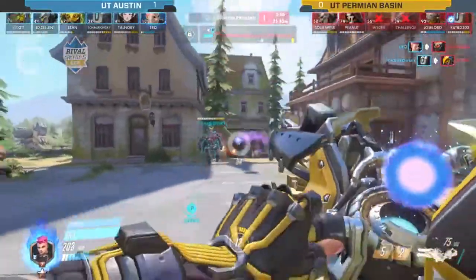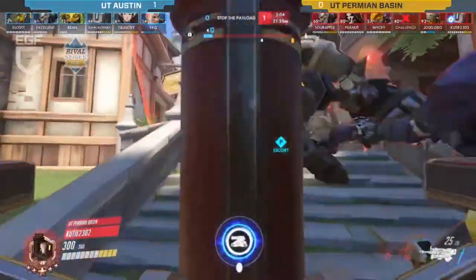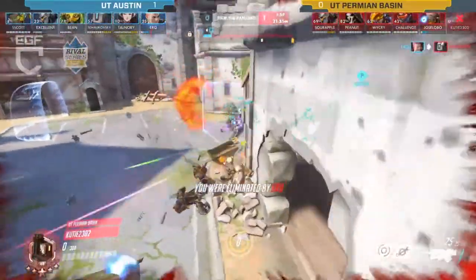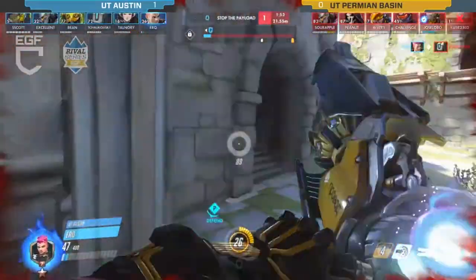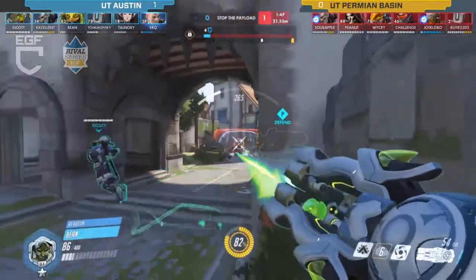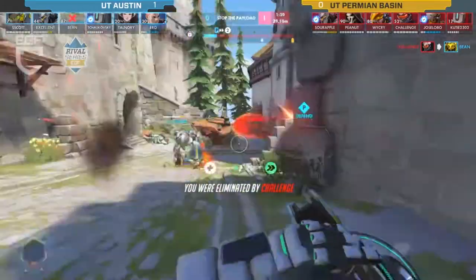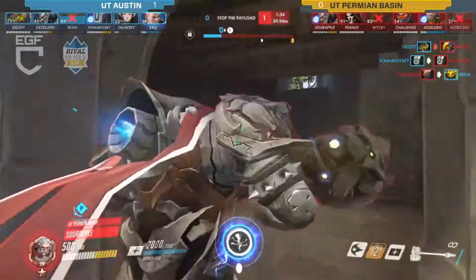What do you think about this positioning right here, with UT pushing up — it's a pretty hard corridor to get into and push through, similar to getting through the very first choke. How is Permian Basin going to be able to break through? The only thing they can do is muscle their way through. They need to melt down the Reinhardt shield, melt the Orisa shield — they really need to take out those shields if they have any hope of pushing.